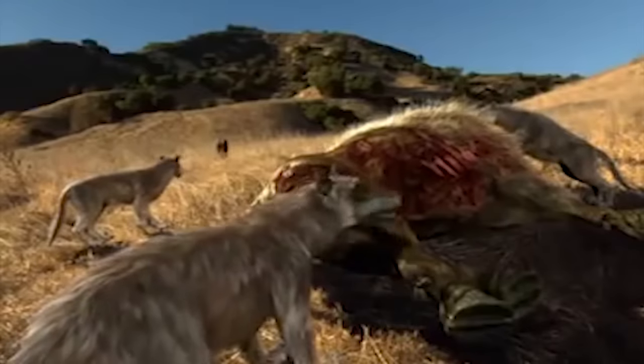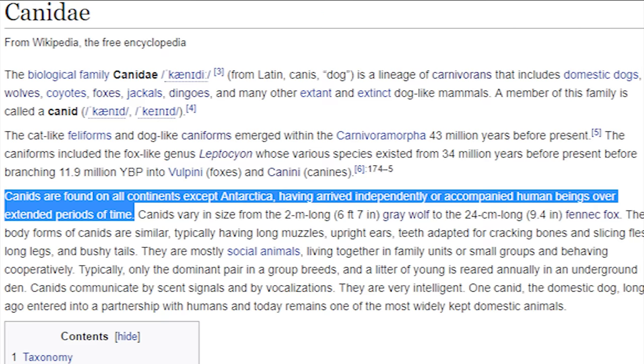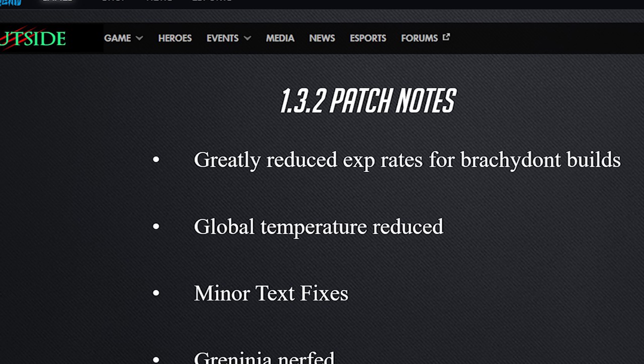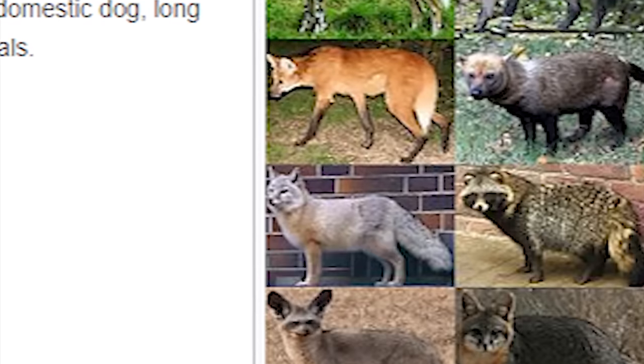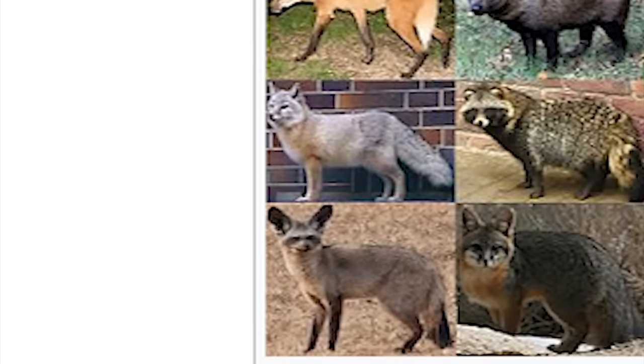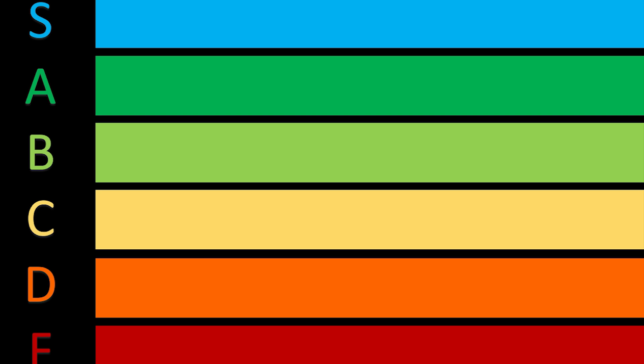Canines had great matchups against the new, less tanky herbivores like deer, cows, and horses, and so canines were able to expand from North America and become part of the meta on every single server other than Antarctica. But enough about the patch notes — let's get back to present day. All canines may seem similar, and they are, but there are some awesome unique attributes and abilities worth discussing, as well as some misconceptions worth dispelling. So without further ado, let's get into it.